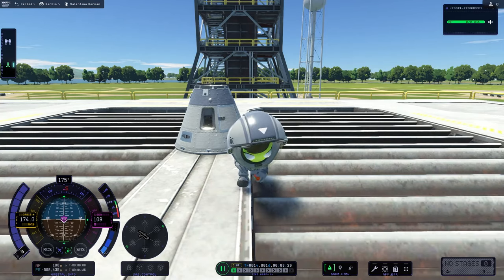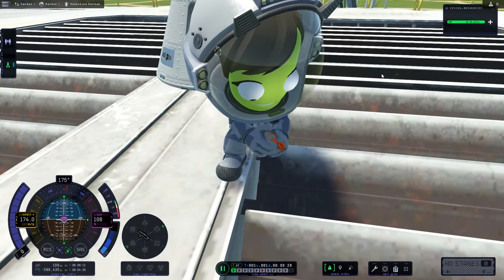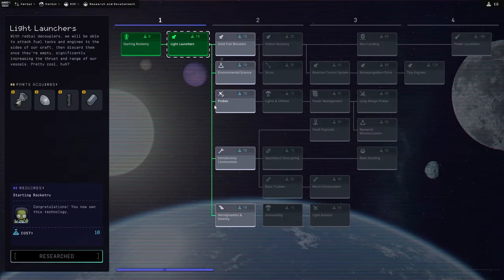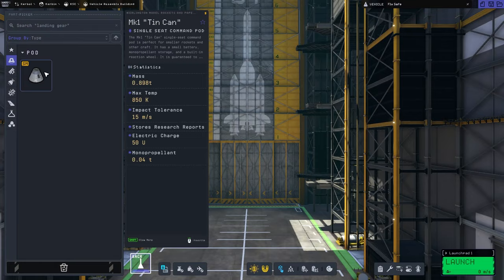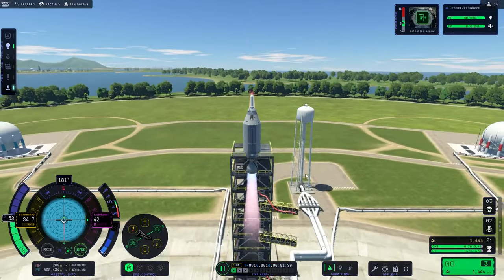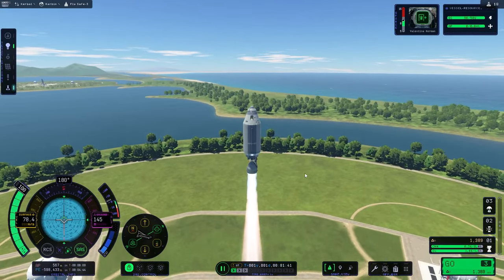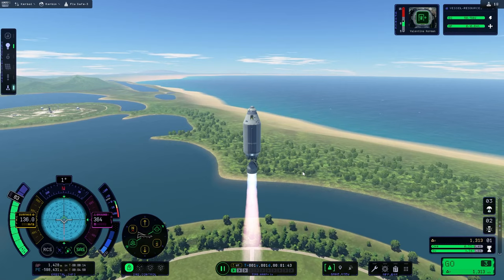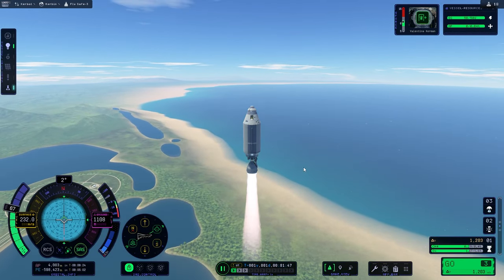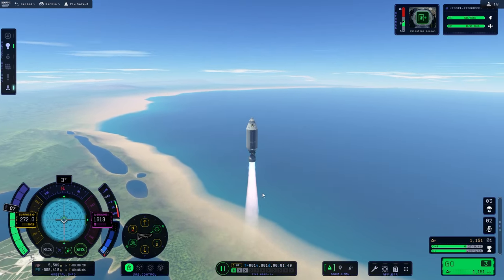The very first thing that needs to be done in KSP2 is to get your science from the launch pad. Now that we've scooped up that air, we can get moving on our tech tree, unlocking a couple of things, then moving straight into getting the very first objective. Welcome to this video on Kerbal Space Program 2's new science exploration mode. In this series I'm going to go from the very beginning to the very end — I haven't beaten the game yet, but I'm pretty close.